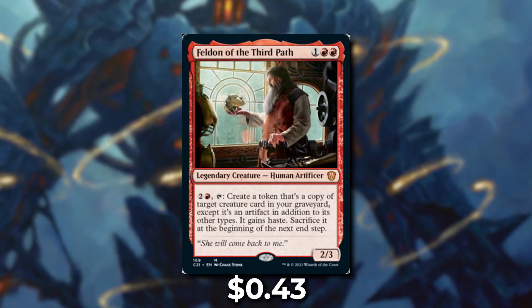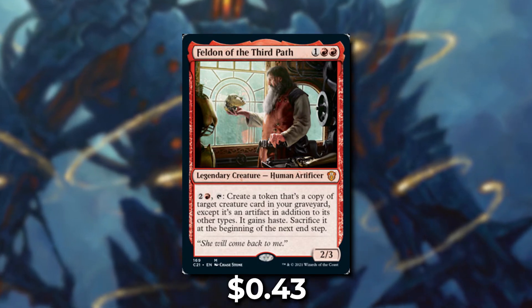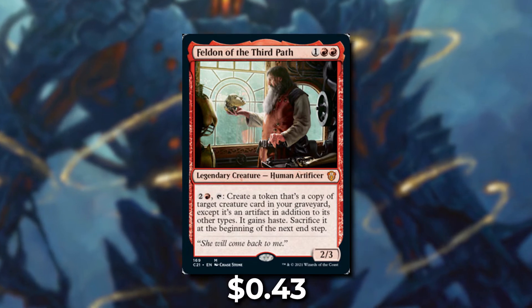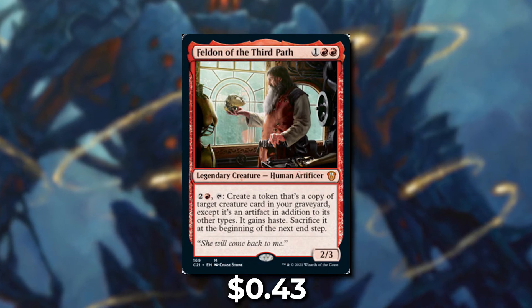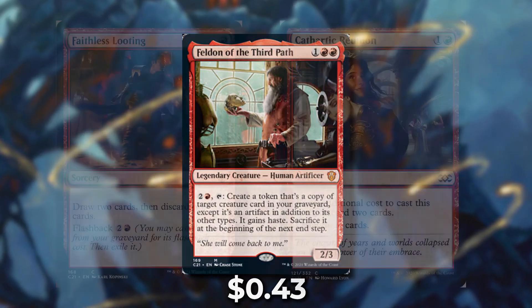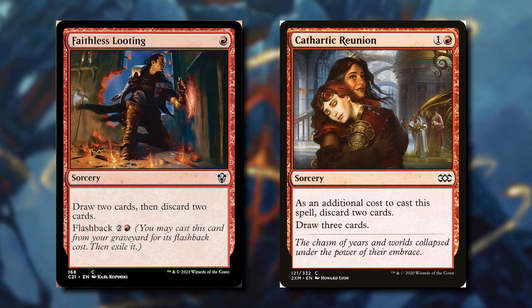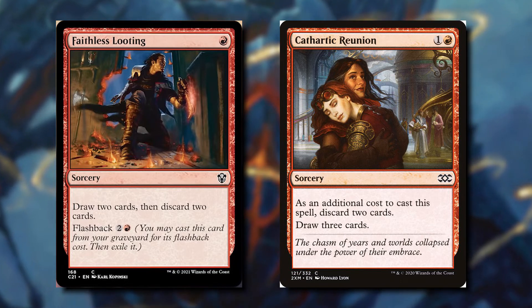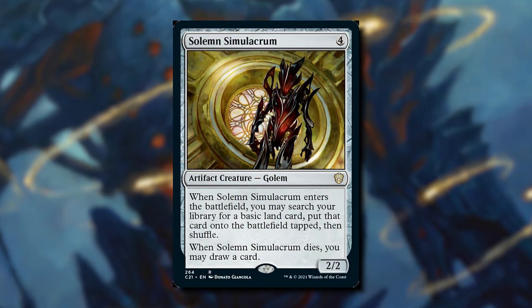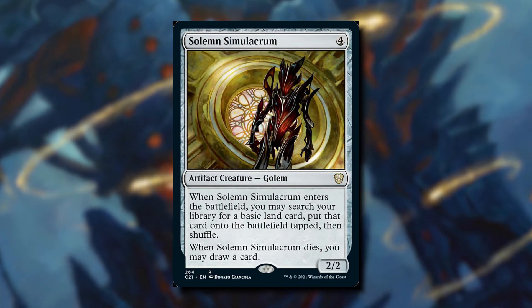Feldon of the Third Path — for one red red it's a 2-3 human artificer. We can pay two and a red and tap Feldon to create a token that's a copy of target creature in our graveyard, except it's an artifact in addition to its other types, it gains haste, and we sacrifice it at the beginning of the next end step. It's really important to fill our graveyard with great creatures, which we can do with cards like Faithless Looting and Cathartic Reunion. Discarding cards is actually a good thing here because our commander brings them back for just three mana. When we sacrifice the creature at next end step it may not seem great, but with Solemn Simulacrum it lets us draw a card when it dies and get a basic land tapped when it enters.